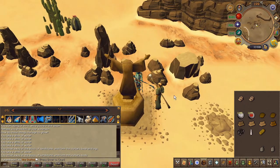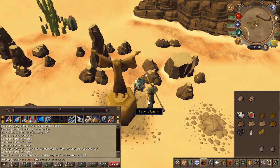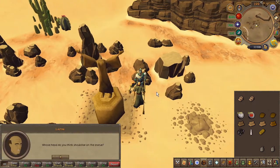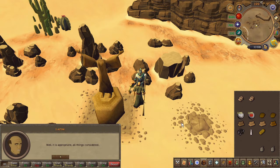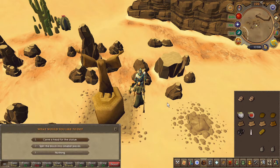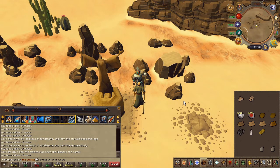Speak to Lazim once again, then start chiseling the entire statue. Speak to Lazim once again and choose the fourth chat option. Now go ahead and craft the granite that you brought — the two individual 5 kilogram pieces — right click craft, click one then four for the camel head, then use the camel head on the statue.